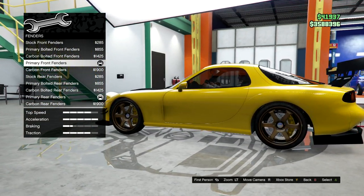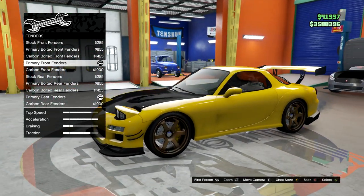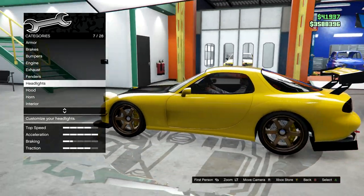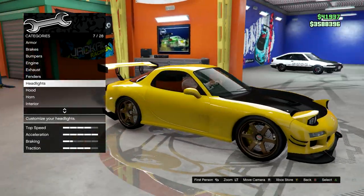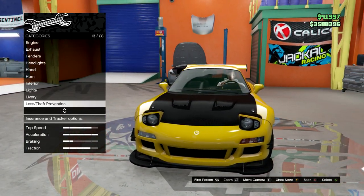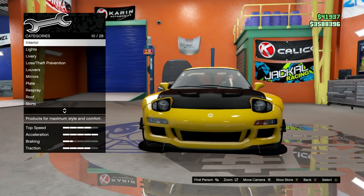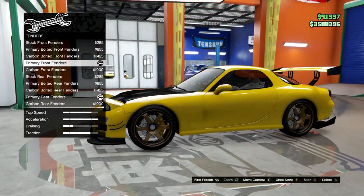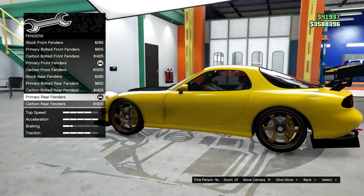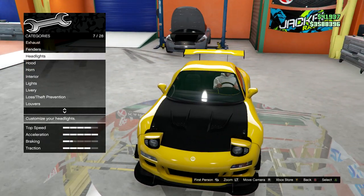We got primary front fenders. This gives the style of the car because this is how his style is in the fifth stage. However, you can make the first and fourth stage of this car as well — you basically just have to take off the splitters and leave the stock bumper. So back to fenders: we're on primary front fenders, and then you're going to go down and select primary rear fenders. This also gives the car a little bit of a wider feel. Looks really nice.